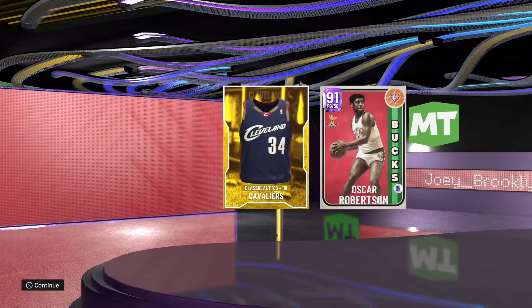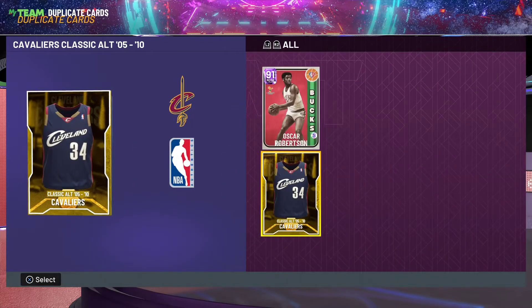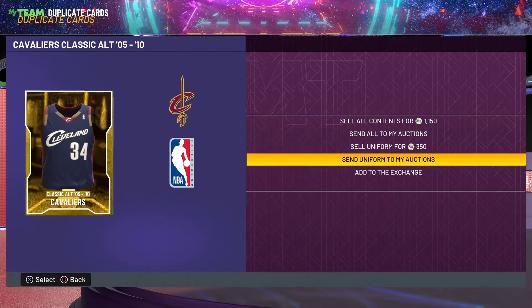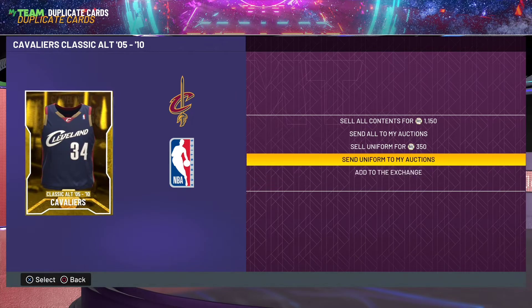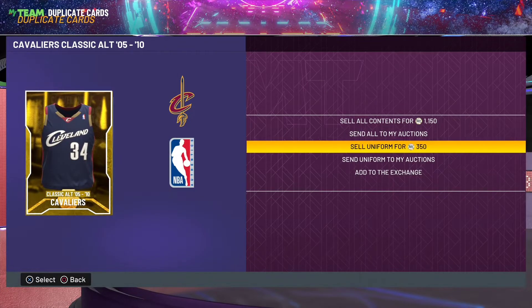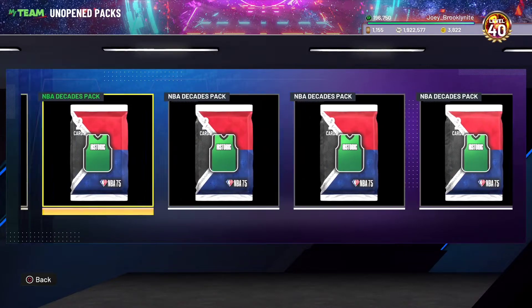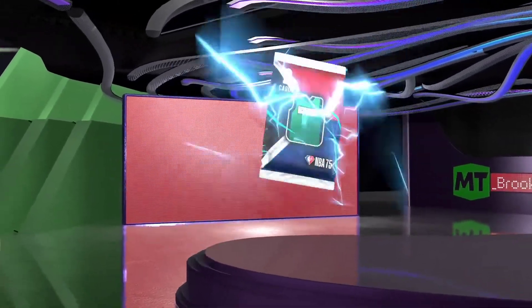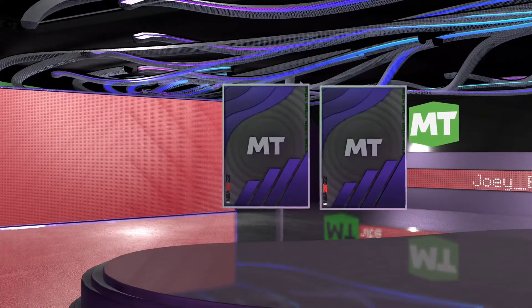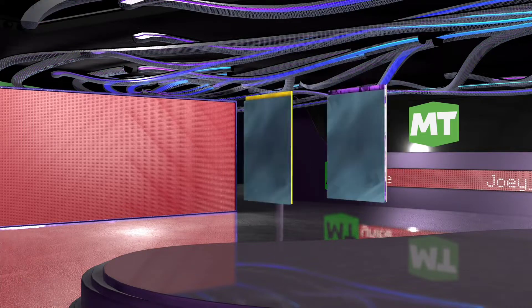We start off with an amethyst — Oscar Robertson. These guys are going for dirt cheap. Jerseys and arenas cannot be sent to the auction house; you can add them to the exchange for a dynamic deluxe pack. So you just sell them — any MT is good MT. Pack number two gives us back-to-back amethysts, and there goes Dave Bing — a Boston Celtic and Pistons player. I already have that jersey, it is what it is.